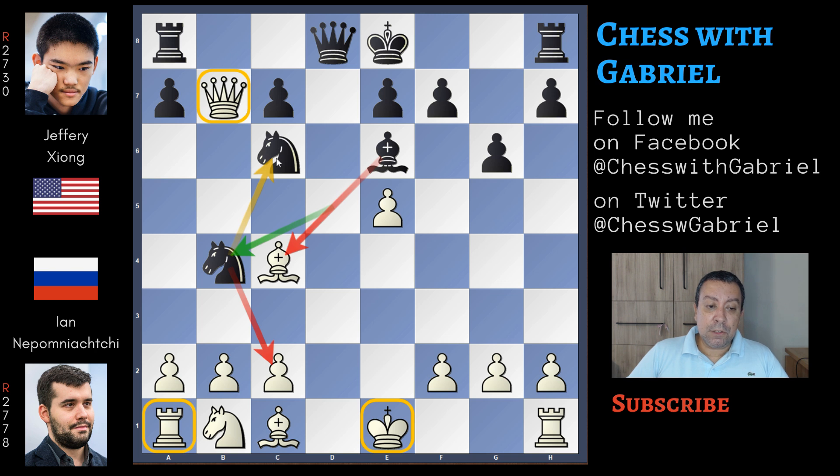At first, the knight on c6 is now protected. This knight is blocking all the way out of the white queen, also threatening a terrible capture with check and fork, and the central bishop is also under attack. So, fantastic move - but let's say the truth, a move that we can also play if we pay attention.